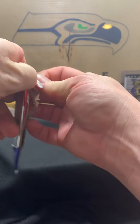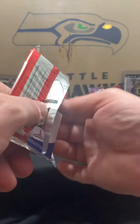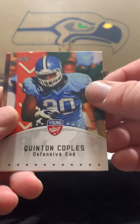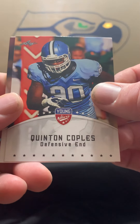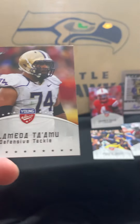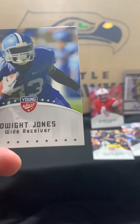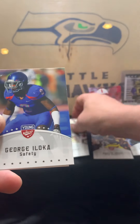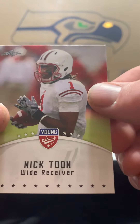On to the next pack. Getting some pretty cool cards in here — maybe we can get the Andrew Luck, that'd be awesome. We've got Quentin Coppels, who was a dominant pass rusher at North Carolina but didn't do much in the NFL, Alameda Tamu, Dwight Jones, Luke Kuechly rookie — that's a good one — George Aloka, and Nick Toon.